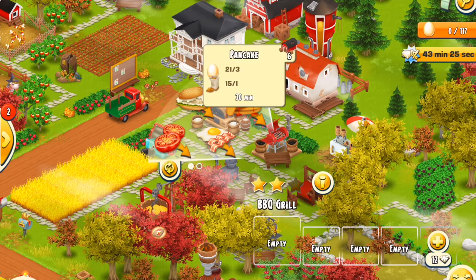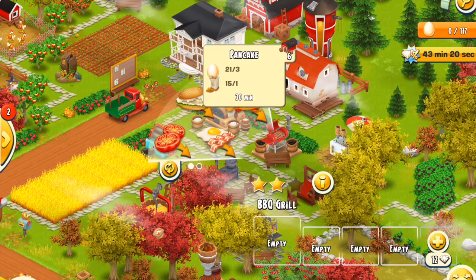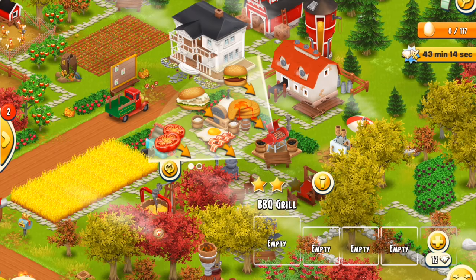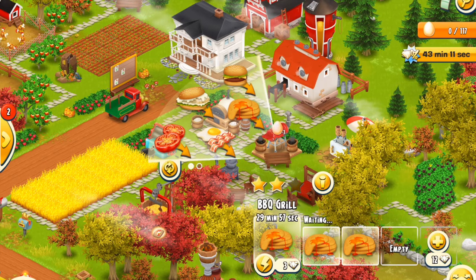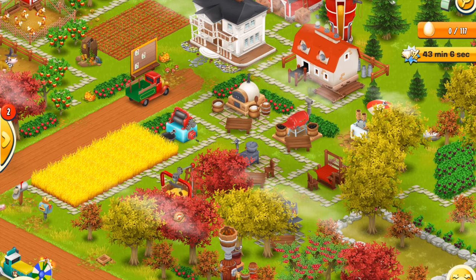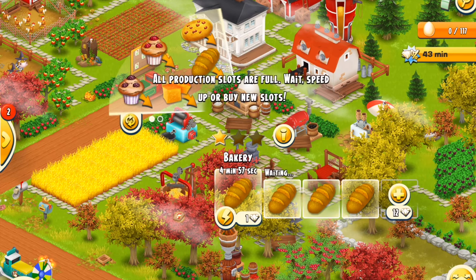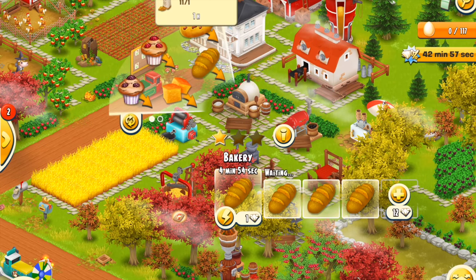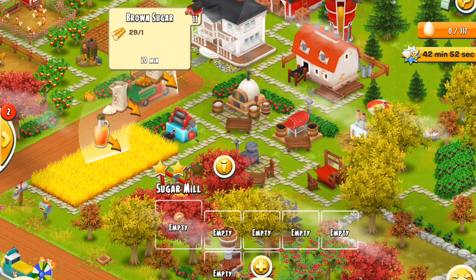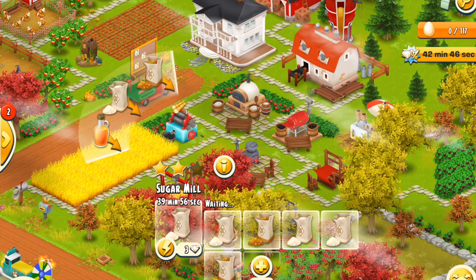Over here I need some tomatoes. The actual pancake is the better selling item — I can make two within the hour very easily, and I can sell it for a lot more money than, say, the hamburger. At the end of the day, the pancake is way more beneficial for me to make at this level because it gives me more money much more quickly. Now we're going to load up on the bread. And we're doing some white and some brown sugar — mix and match there.